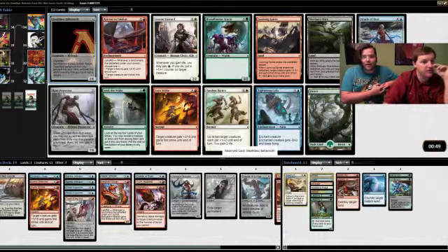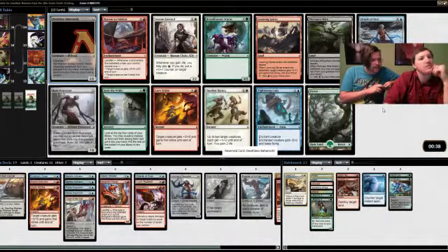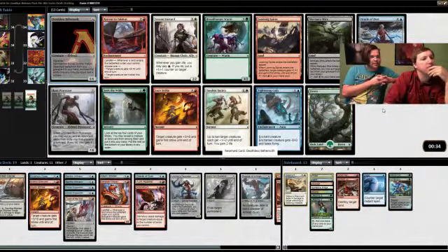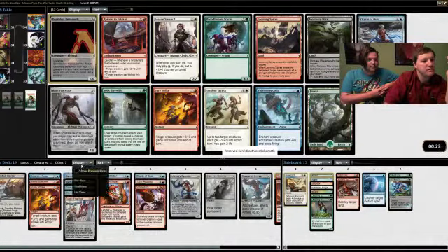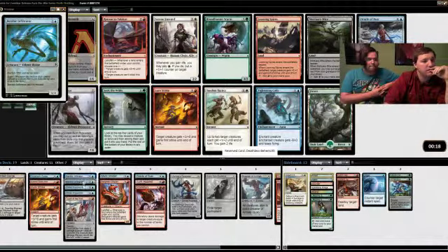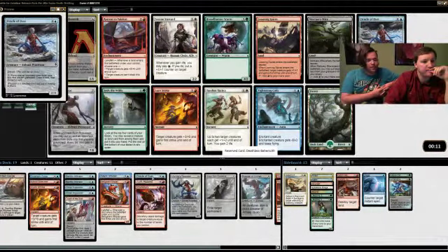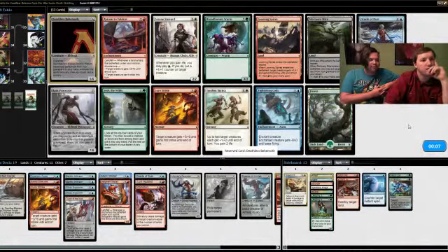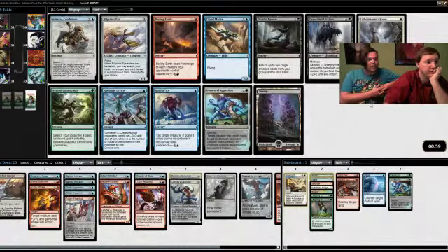I think we're actually really good on curve — we just have a reasonable curve with control elements. There's two Eldrazi in one pack after the one in the last pack. I think we do want the Deathless Behemoth, especially considering how many ways we have to make Scions. We only have two ways to make Scions right now — actually three, but it doesn't matter. Being able to play a 6/6 that attacks and blocks well is fine.